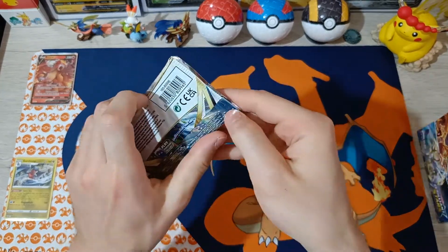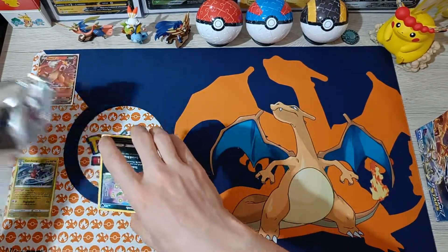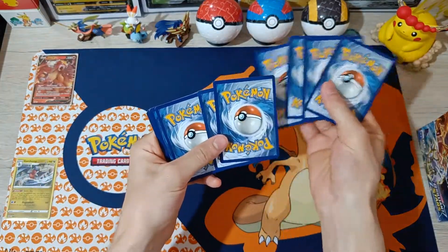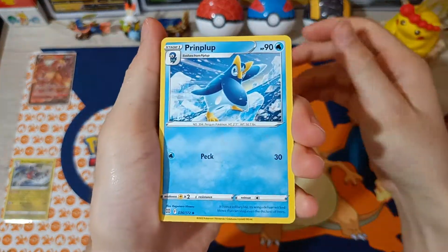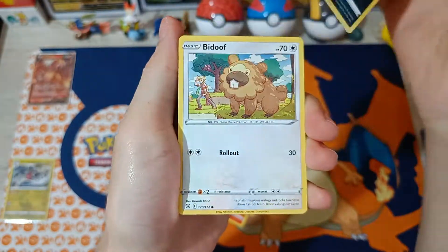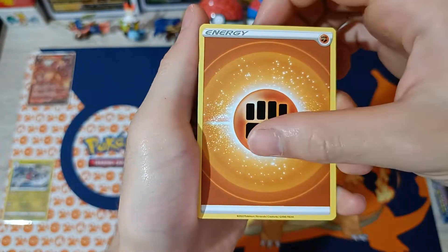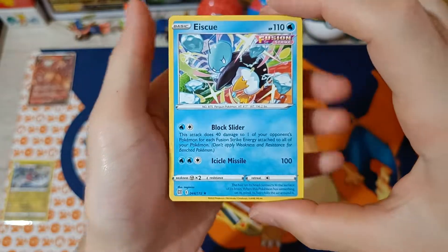Number 4: Prinplup, Monferno, Berthic, Spiritomb, Bidoof, Electabuzz, Holucha, Herline, Energy, Reverse Subrava, and Ice-Q non-hollow.